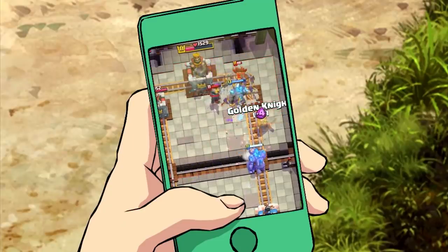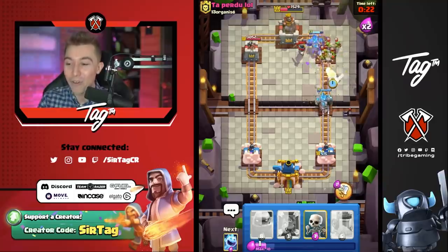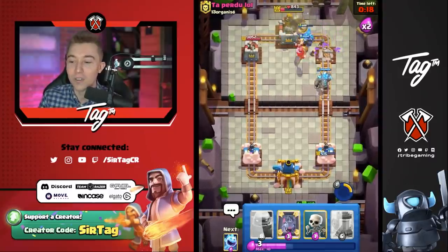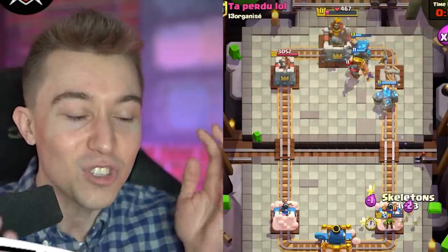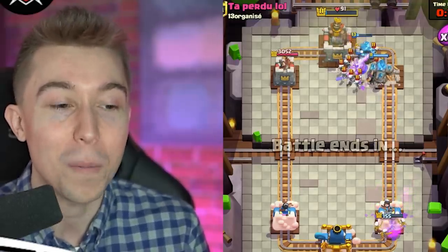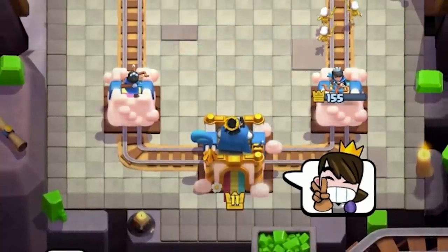We're out here vibing with our level 13 Golem. It's crazy how that thing just looks at all the Spear Goblins like, yeah, you're tickling me, it doesn't matter. This guy is shamelessly trying to take a tower when he's about to get three-crowned, and there's no way for him to pull off that Golem from the three. GG, well played, and peace out.